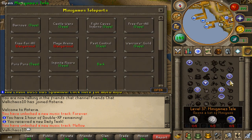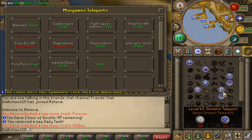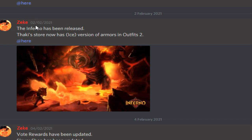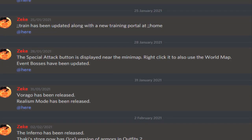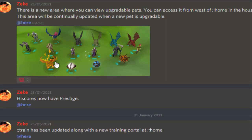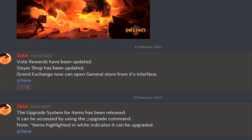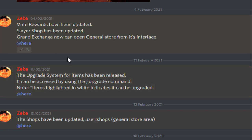The Inferno has also been added to the game very recently — literally about three weeks ago on the 2nd of February. Looking at the update thread, a lot of different content has been added: Vorago, Realism mode, Prestige mode, custom upgradeable pets, upgrade system items, and shop updates. It's actually very impressive how much content has been added just this past month.